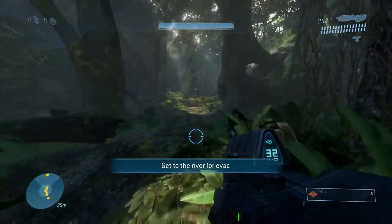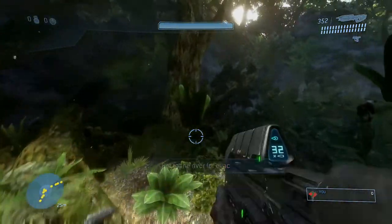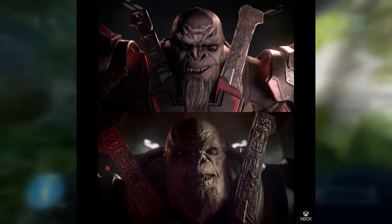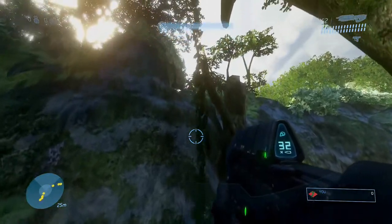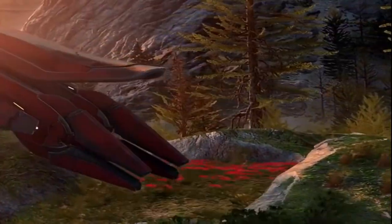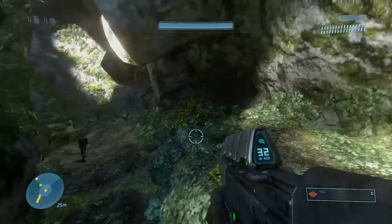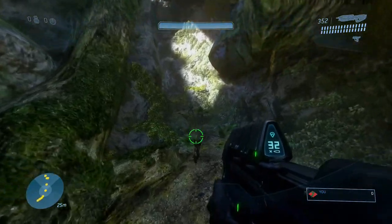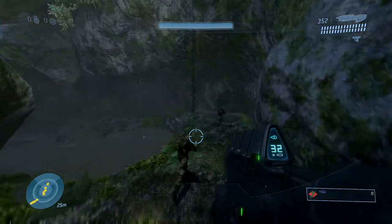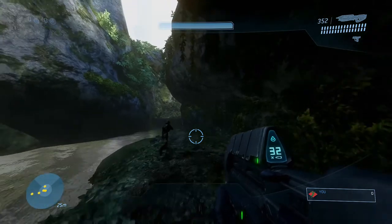Let's start on a good note: the graphical improvements are incredibly obvious in this trailer. There are noticeable side-by-side comparisons of the improvements, and it's great. Not everything's been smoothed out — for example there was a bit of texture flickering on some flowers — but who cares. 'Evil' Cortana is purple; they decided to color-code the two Cortanas, which makes it easier to understand visually which one's which.